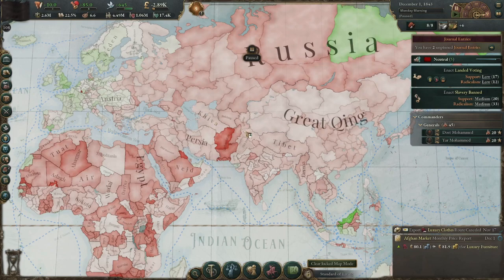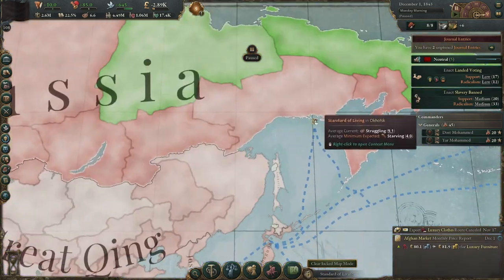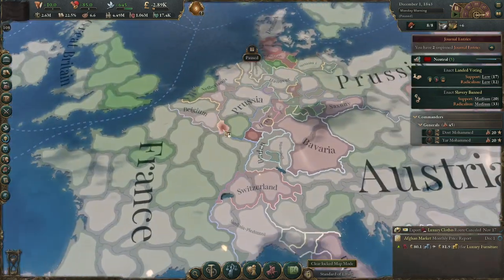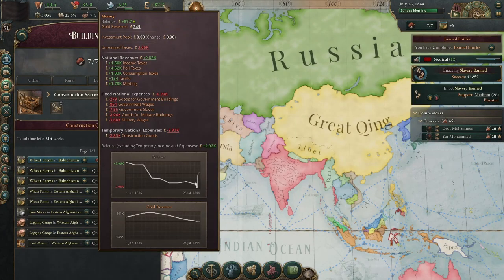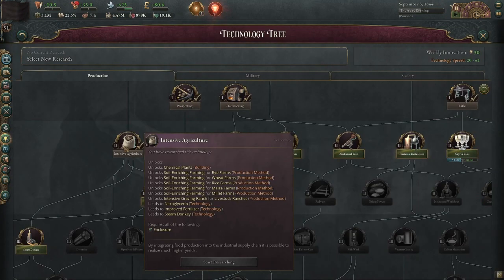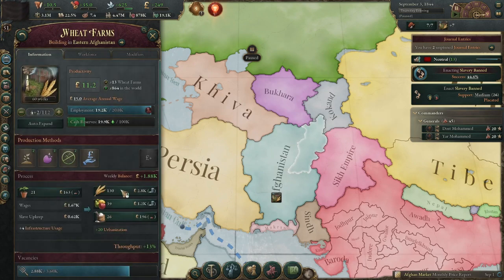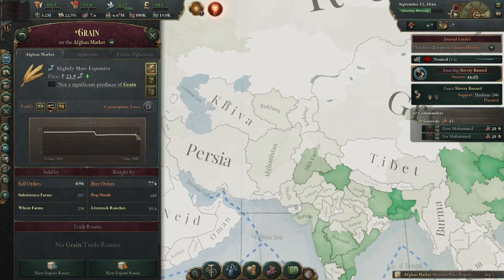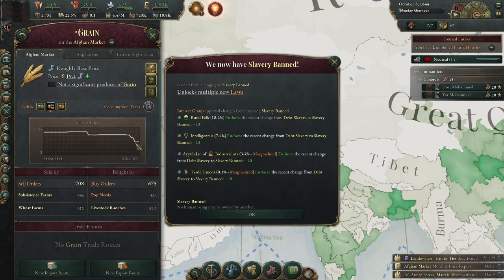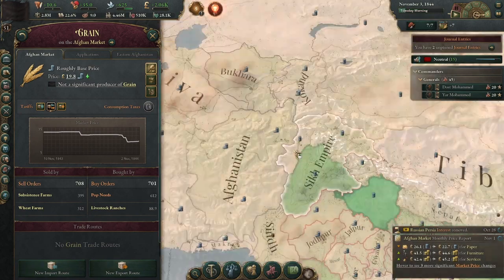Our people are still starving, but we are now producing our own guns. Looking at the standard of living map, people in middle-of-nowhere Siberia are doing amazing while we could be doing better. We've got 200 in gold reserves. It looks like the Indians are having a little bit of trouble. Intensive agriculture is done — hopefully this will let us finally feed our people. The price of grain dropped a bit, and we have banned slavery — price of grain is going down even more.